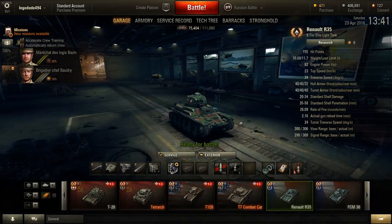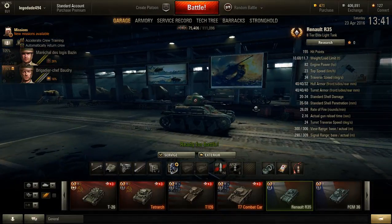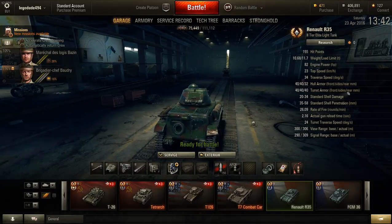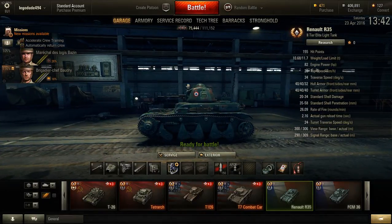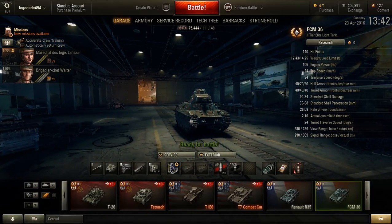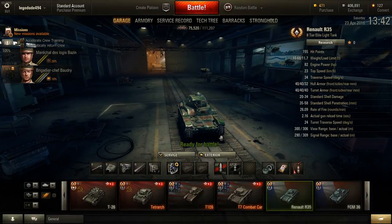And that is the Renault R35. It's a very nice Tier 2 light tank — pretty much a seal clubbing tank if you're good, or at least decent enough, and there are some new players in the battles. It just looks imposing — it's got spikes on it. But yeah, the Renault, I just prefer the look of it. The 25mm is very good. It's just a very nice Tier 2 light tank. Thank you for watching, and goodbye.